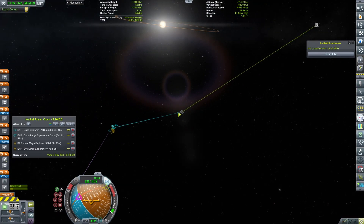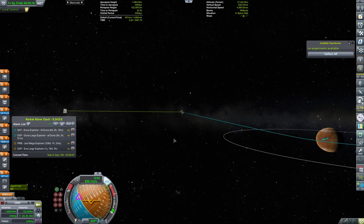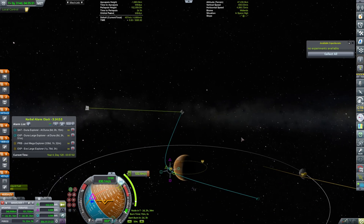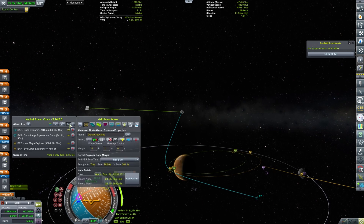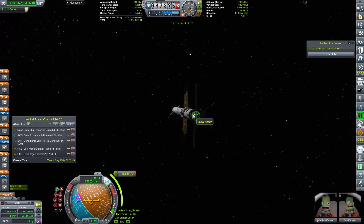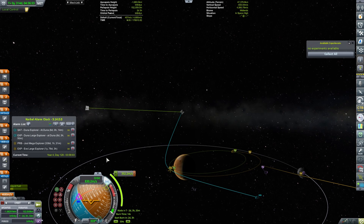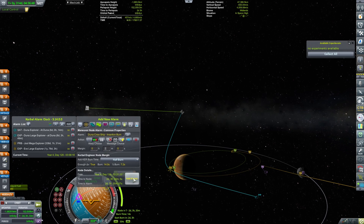Let us continue with our arrival towards Duna. Science alert is on because it will be popping up so many times. Now we're going to make the next maneuver node, putting us in circular orbit around Duna. It doesn't need to be exactly circular — it can be a high elliptical so we do a flyby of Ike as well. We'll collect some extra science. The insertion burn is 352 meters per second, and we still have enough fuel in this stage to perform it.